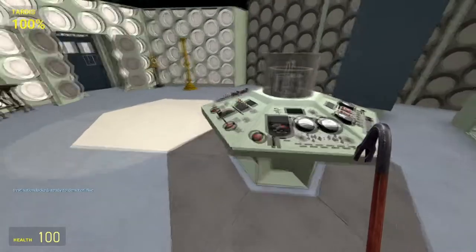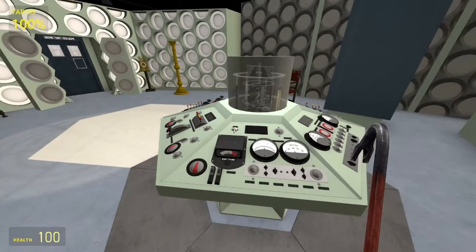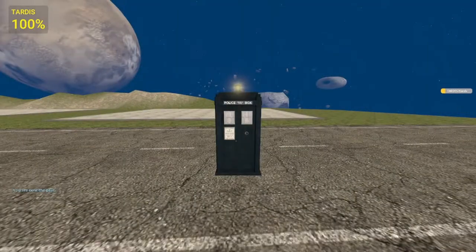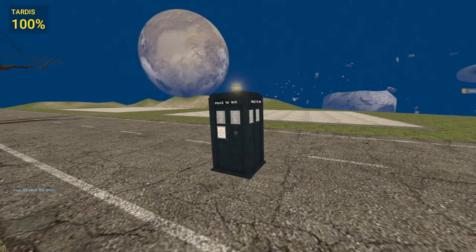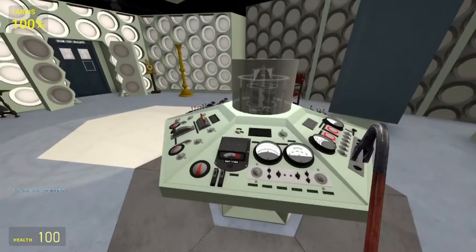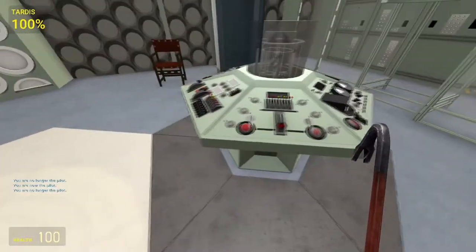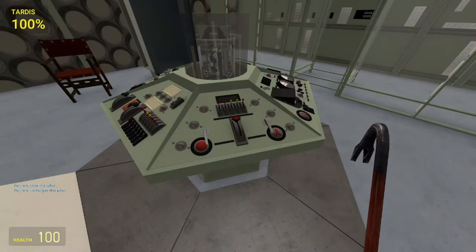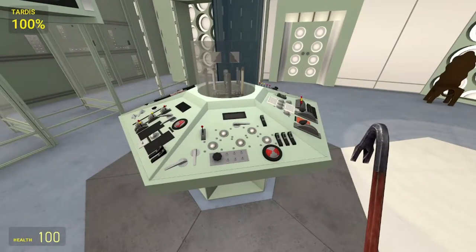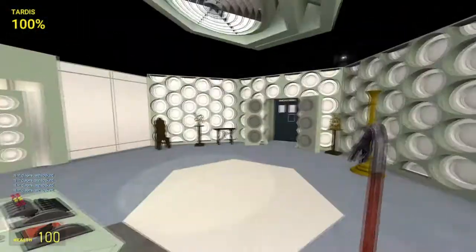This little lever here puts the TARDIS into floating mode — the TARDIS has no gravity so it just floats, spins, and goes absolutely crazy. I usually leave it off. There's also a switch that turns off the power to the console. Coming around here and hitting this locks the TARDIS doors, and hitting it again unlocks them.